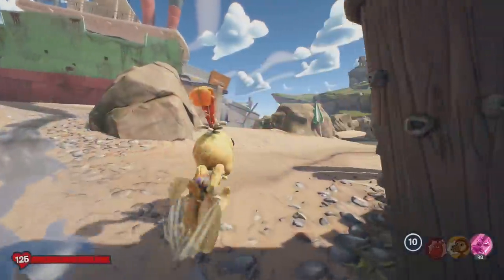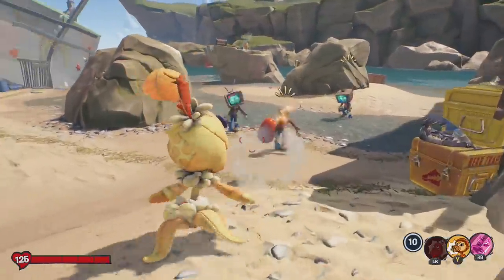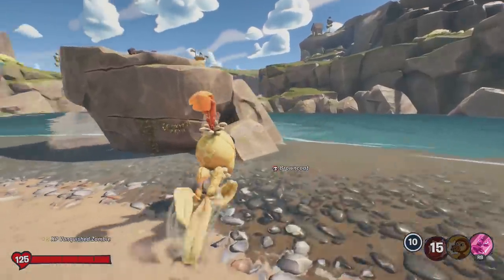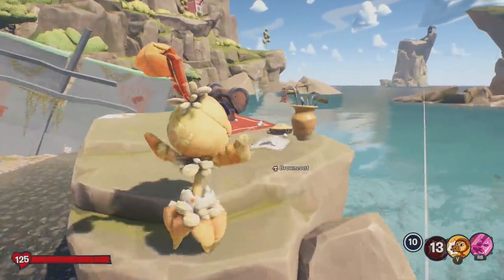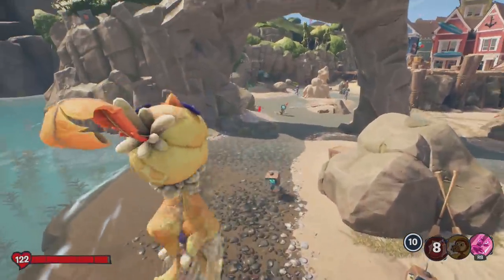For pie number 10, we need to head down to the beach. If you head all the way down here where the little rock archway is, just next to where you can collect one of the chests, if you jump over onto this rock you can see there is another pie. Go ahead and collect it — that's pie number 10.